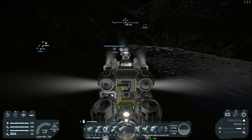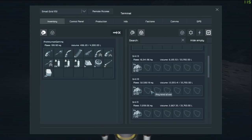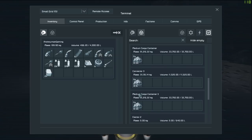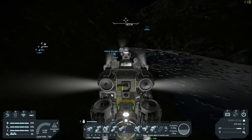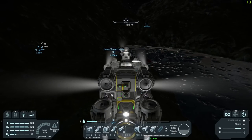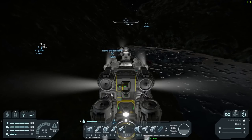At this point we are nice and full of iron. We've got a nice 91k times 2 plus 31k plus all this stuff — so roughly three 91k's worth. That's a lot of iron — three inventory fulls, which hopefully will all make it back to the base.